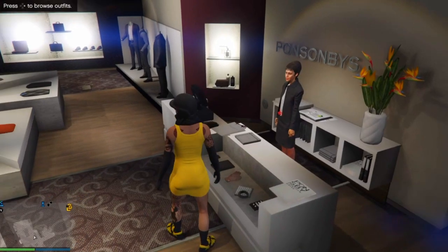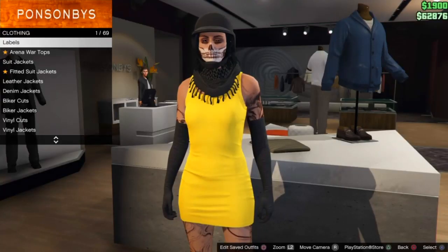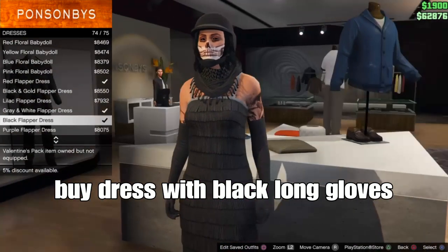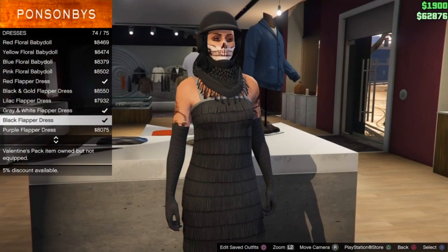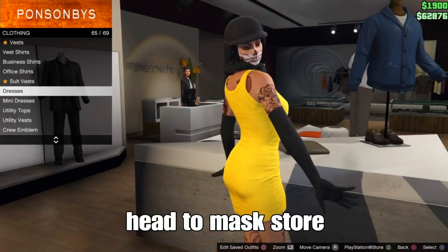If you didn't know how to get the black long gloves: go to the top section, go down to dresses, and purchase the dress with the black long gloves — should be number 74. Once you've purchased it, you should be able to put the gloves on with the mini dress from your action menu.